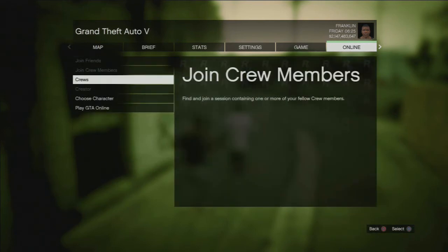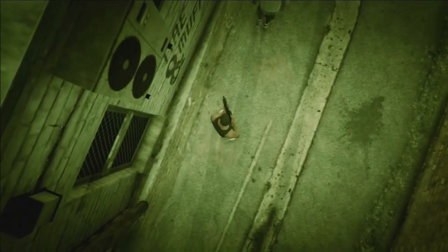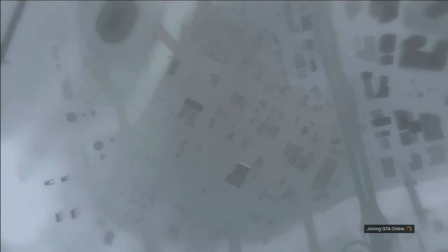Once signed in, click Start, go to GTA 5 Online, then start up a private session or go online. In order for your friends to see the snow, you have to be the host. You can invite a whole bunch of people into your lobby and if you're the host, they can see the snow as well.